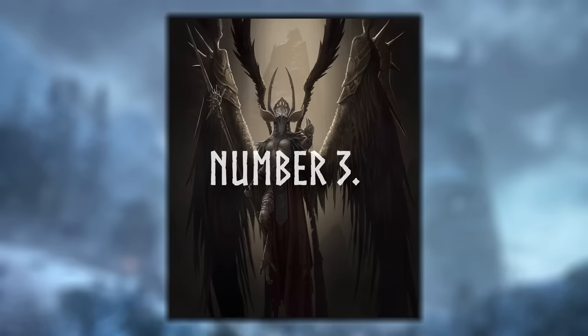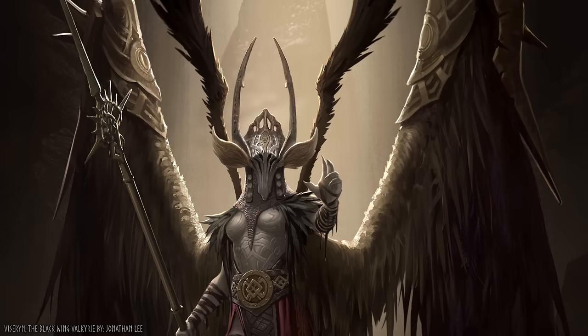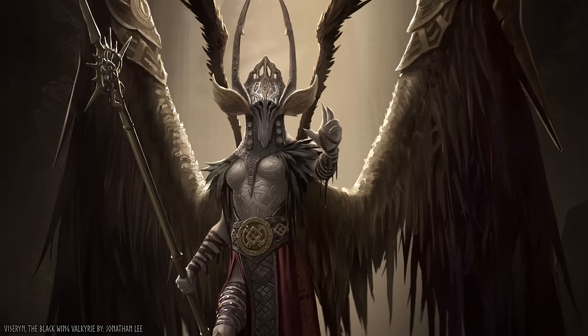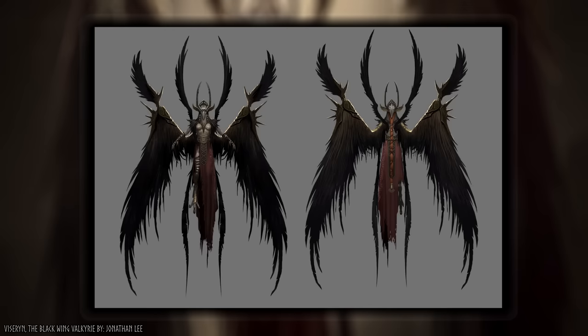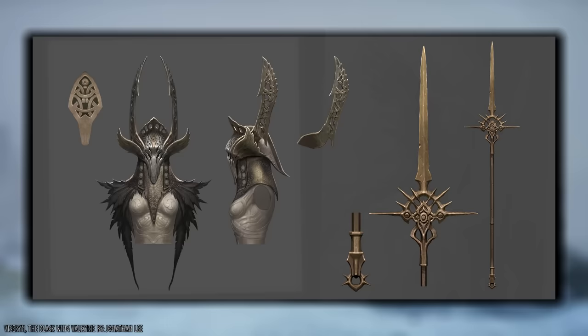But it was also impossible not to put this next piece in the top three, because — well, look at it. If I told you this was official concept art for Elden Ring, you'd probably believe me. This is Viscerin, the Black Wing Valkyrie by Jonathan Lee. He says the goal was to make this boss feel intimidating yet majestic, which he achieves with sharp upward angles and striking silhouettes, but he also displays a depraved descent with blackened wings, a crude helmet, ragged clothing, and desaturated colors. In Nordic folklore, the Valkyrie were warriors who served Odin, escorting souls of those who died bravely in battle to Valhalla. In Jonathan's story, Viscerin was once the glory of the Valkyrie Legion and protector of the Elden Ring, tragically falling from grace when the ring was shattered.